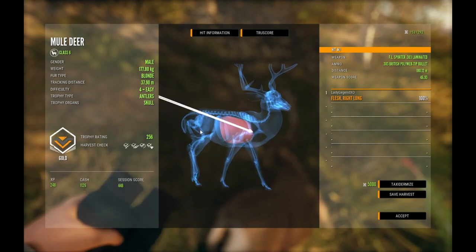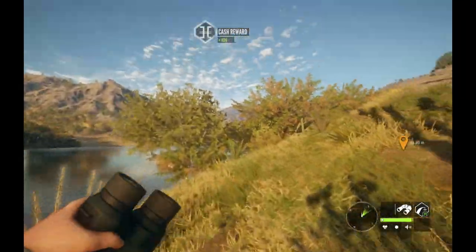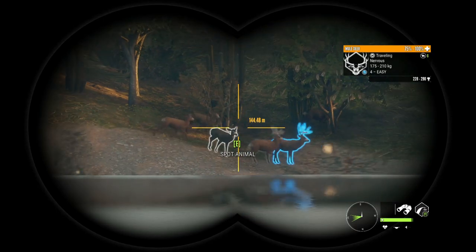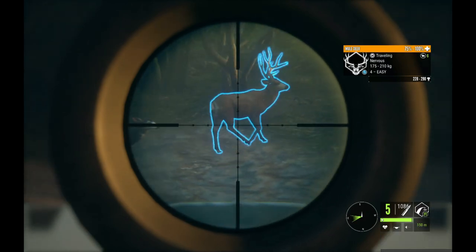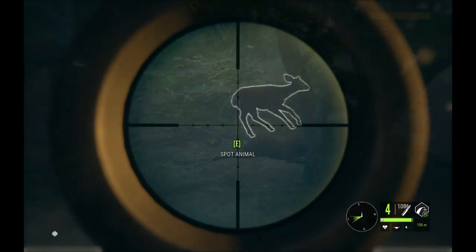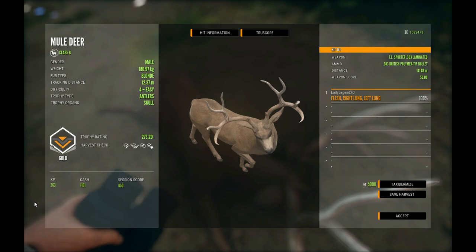Look at this beast — another really, really nice muley at 256, and that was a right lung shot from 180.12 meters with the .303. Not too bad, he's really nice. I am really enjoying the muley hunting here in Rancho, it's been a lot of fun. Oh there's another beast, I must shoot him — the muley hunting here in Rancho is pretty amazing. And look at this one, another beautiful crazy buck at 273.2!